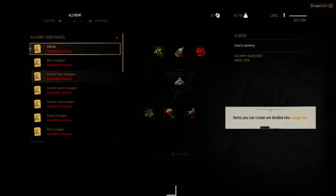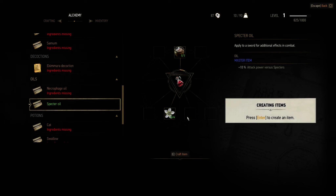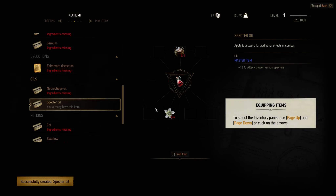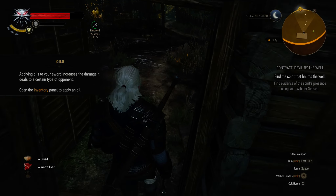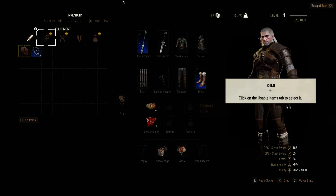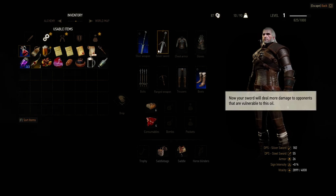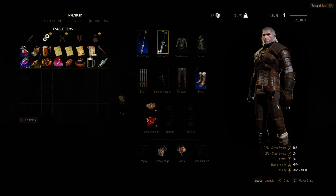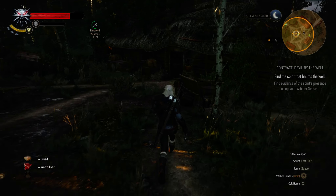Let's go into our inventory and craft the very thing we need. So we want specter oil — let's craft one specter oil. Unfortunately we don't have enough to make a second specter oil, but this should be more than enough to deal with one wraith, hopefully. So how long does that last? Looks like it's lasting for a very good amount of time.